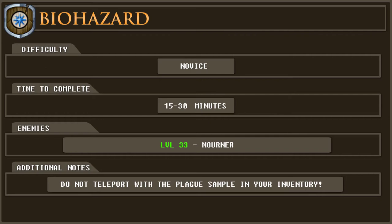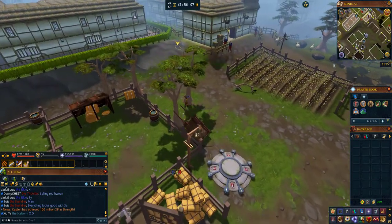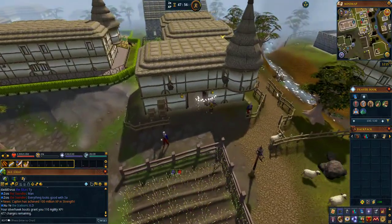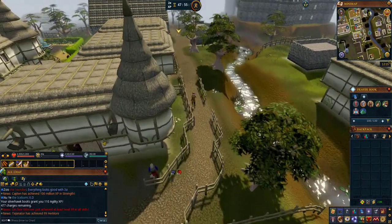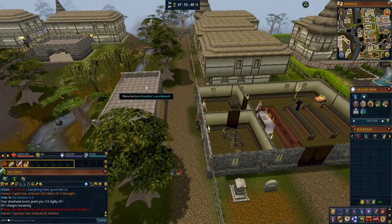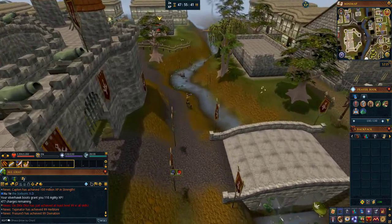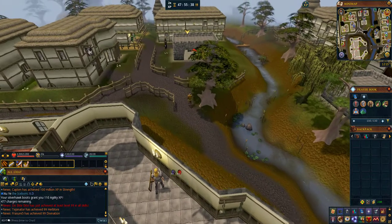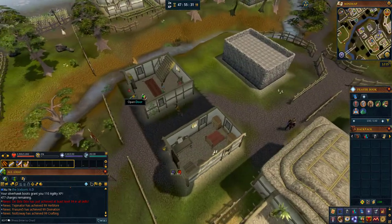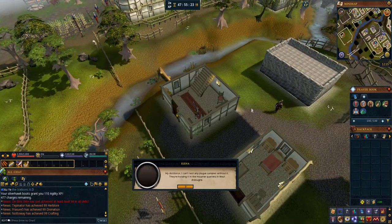There is one enemy to defeat: a level 33 mourner who should not pose much of a threat. To start this quest, teleport to the Ardoigne lodestone. From here, run south west into Ardoigne and follow my route to Elena's house which is the quest start point. Once here, speak with Elena and after the dialogue you will see the quest overview screen. Choose accept quest.